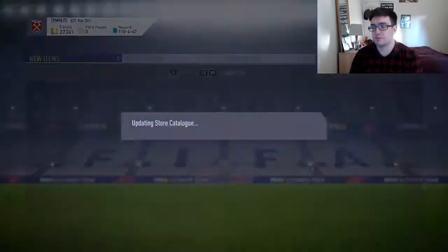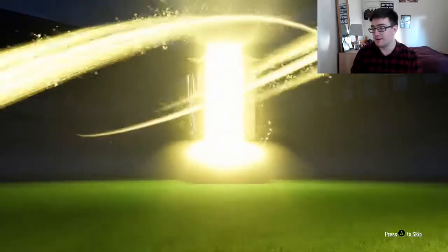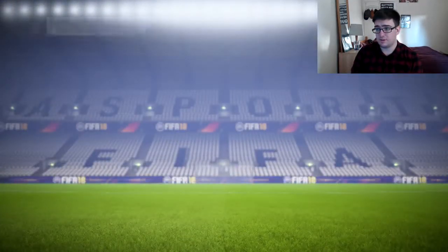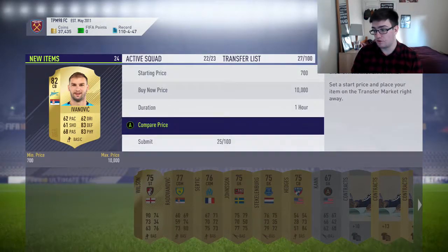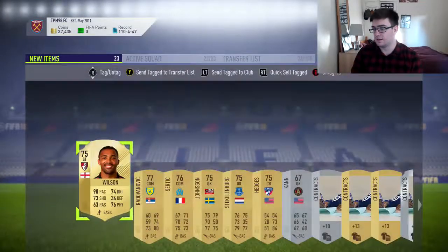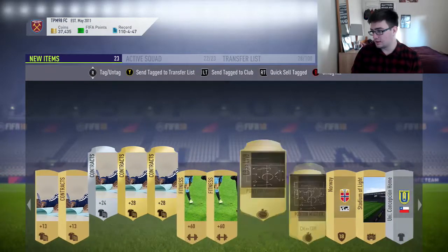Down to the next jumbo premium gold pack. Can we get just one flash? I'm not expecting another icon like we did last week with the marking matchups — that was insane — but again, not even a flash. Serbia center back, Ivanovic, 82 overall. It's not bad but it's probably not going to go for much. He could do 82 overall Russian league, maybe like a thousand coins. We'll stick him up, because I've already got that Russian league team done for the SBC so I don't really need him.